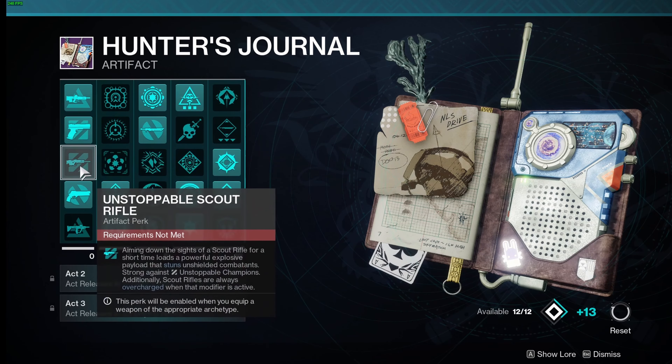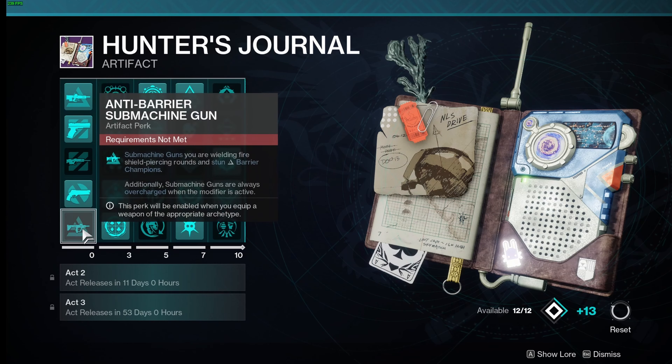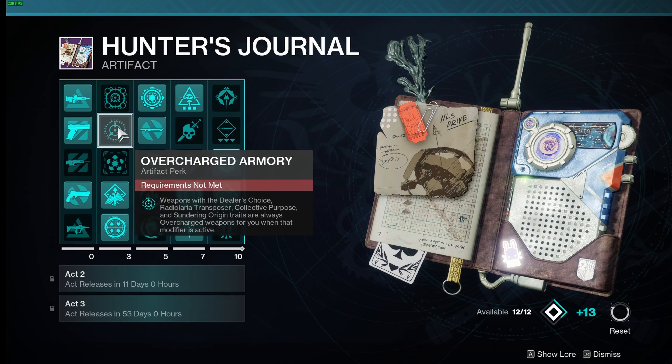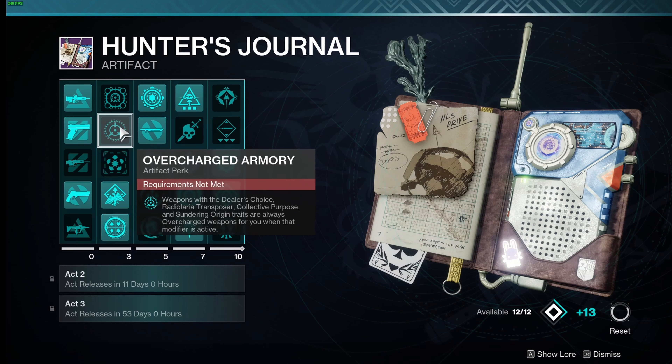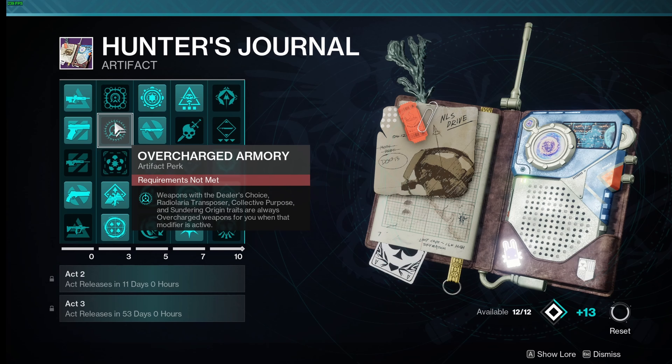In the artifact you also have overcharged weapons all on this line here, so you could have overcharged pulse rifle, sidearm, scout rifle, hand cannon, and submachine gun. Also keep in mind for overcharged armory weapons, dealer's choice, radiolaria transposer, collective purpose, and sundering origin traits are always overcharged when that modifier is active.